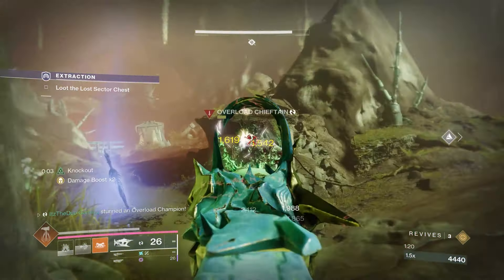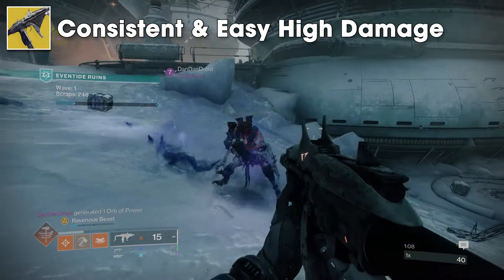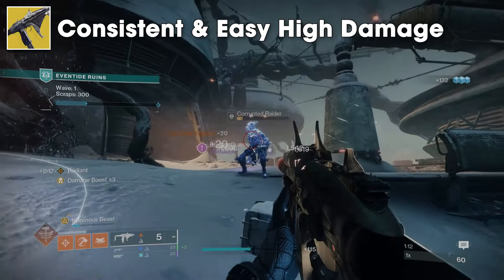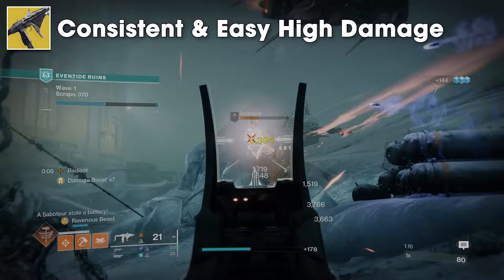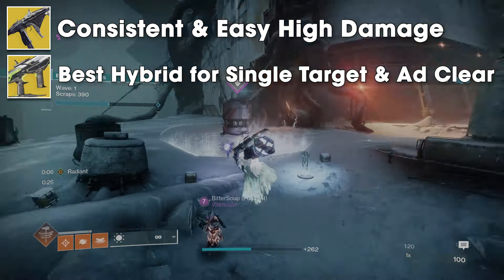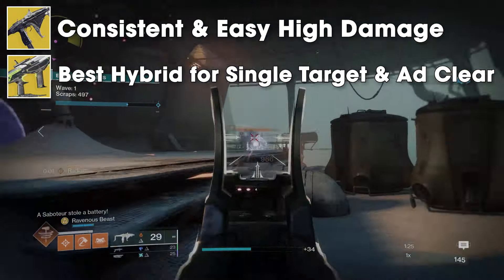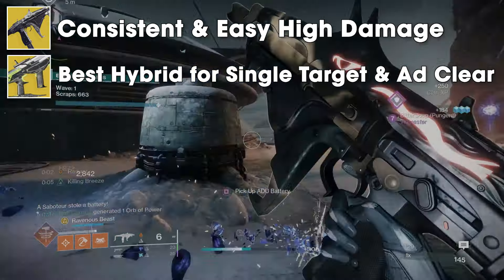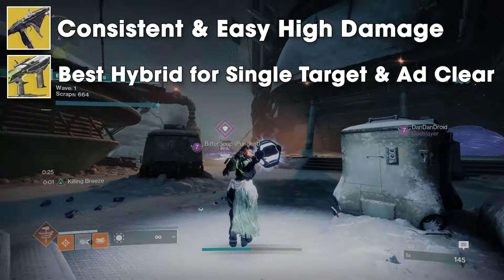How would I categorize every exotic SMG with Peacekeepers? Tereba is the best for consistent and easy single target damage. You can build up Ravenous Beast very easily and keep it going for a long time with consistent damage, and Tereba is also really good for Add Clear with its high damage. Manticore is the best hybrid combo — it can reach the highest maximum damage multiplier with Peacekeepers at 4x base if you're using the catalyst. That high damage plus auto-reloading by shooting from the air makes it equally great for both single target damage and mowing through adds.